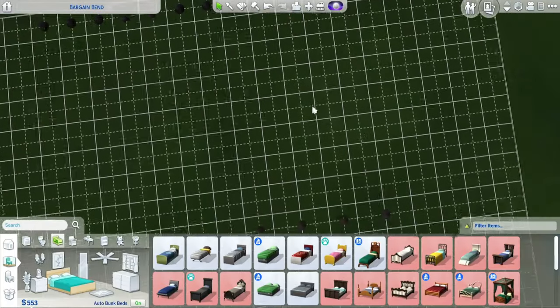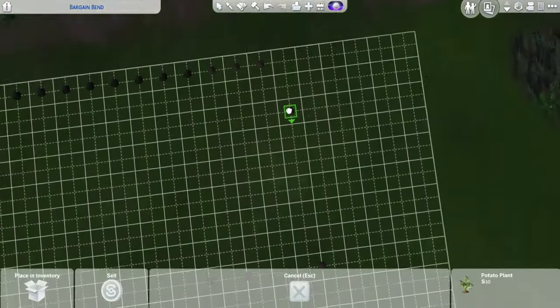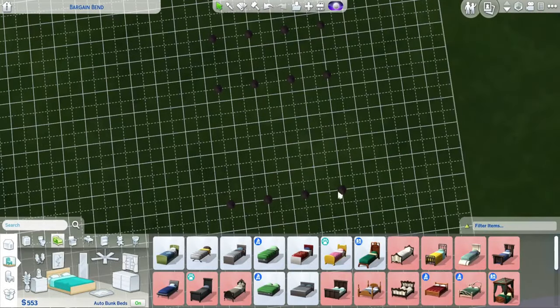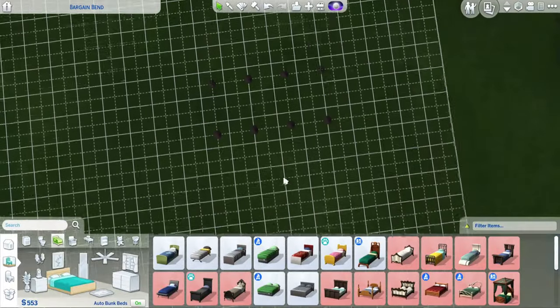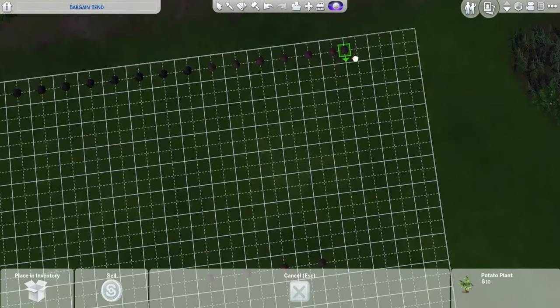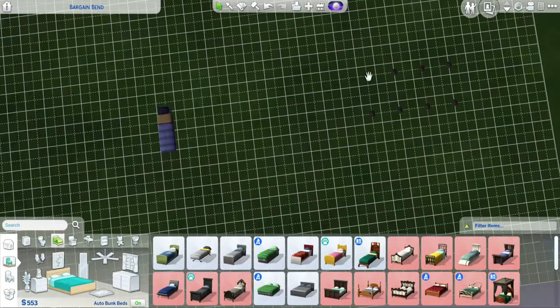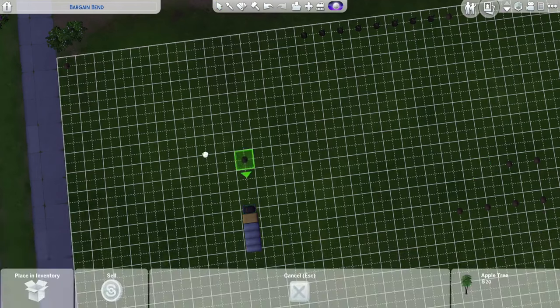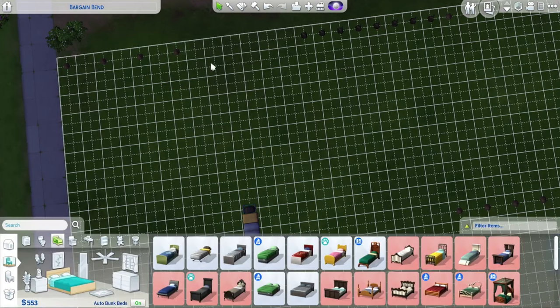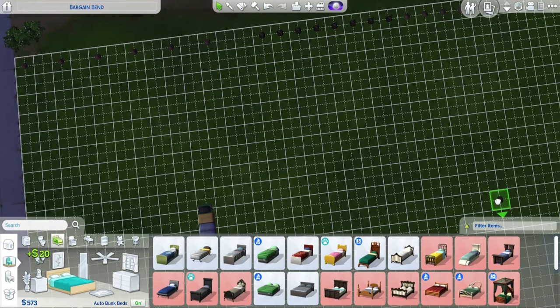The gardening aspiration is actually really good — I completed that one a couple of times. There's another aspiration — the potion one, I think, that's really easy, and you have to be a spellcaster for that one. I finished that a couple of times too. My goal in the Sims is to finish every single aspiration out there, which is a big goal. I'm gonna move all the apple trees here, at least one square apart because they are big and they'll run into my strawberries.